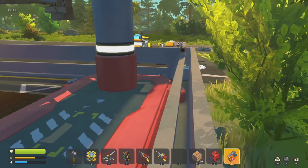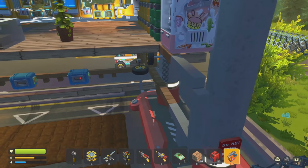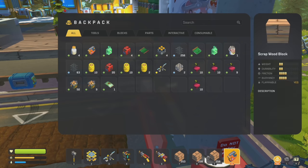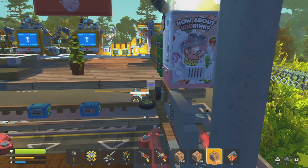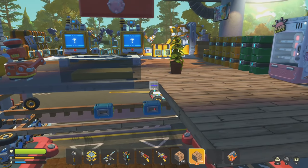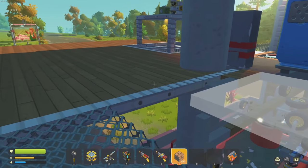Enough chit-chat, let's get things rolling. We've got to do some expansions - I don't have room for anything right now. I want to make a room that's going to be our ammo room - an armory. Yeah, we're gonna have an armory!